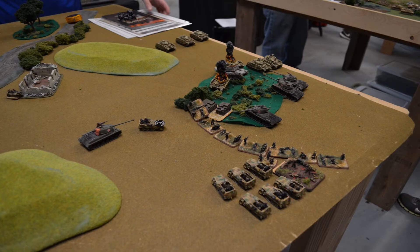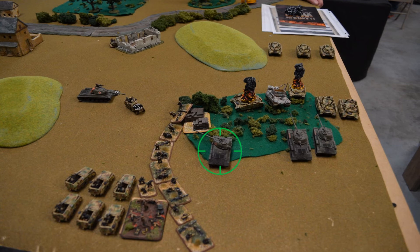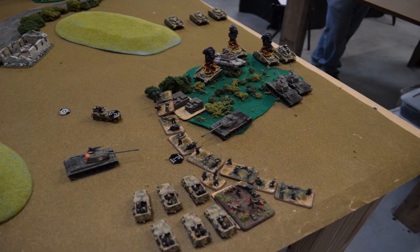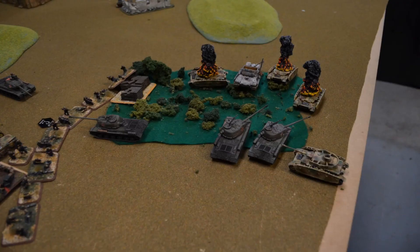His infantry do dismount and begin contesting both objectives, but my one IS-2 sitting in the woods is contesting both, so I don't have to worry right now. He moves up his other Panzer IVs and tries to get into a gun duel with my IS-2s — he's getting closer, I guess. I begin turning the IS-2s around to take care of the rest of the infantry. I might assault them; I'm not really concerned because all they have is Panzerfaust and Panzerschreck — they can't really hurt me as long as I leave my front armor to them. With implacable consistency, the IS-2s continue to take names and kick ass, destroying another Panzer IV and bailing another that runs away, leaving him with one Panzer IV left.